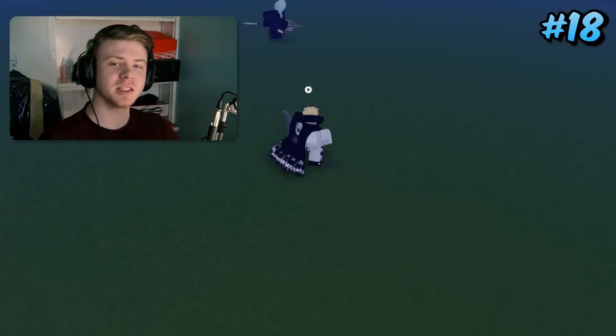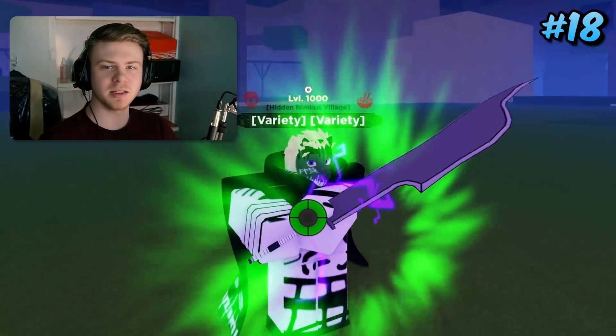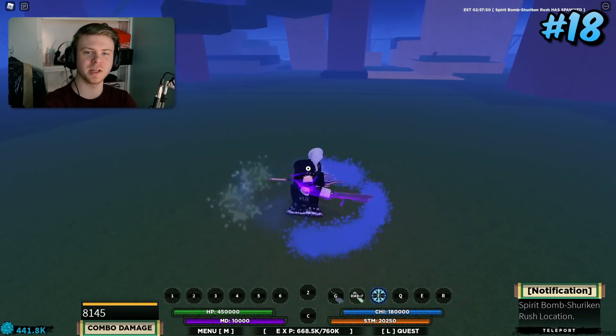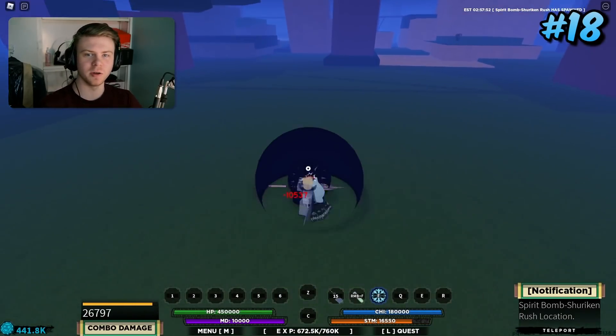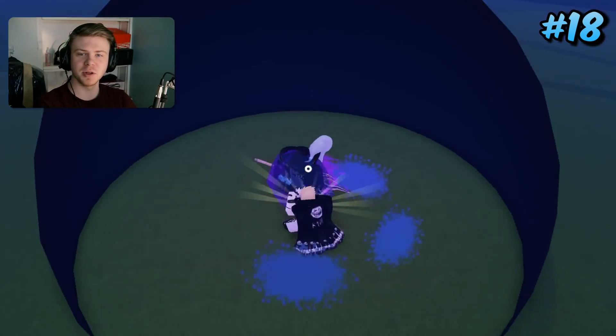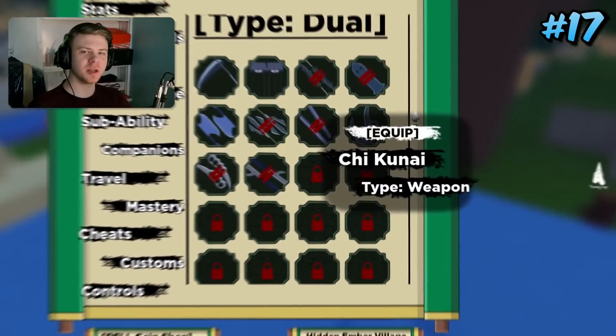Coming in 18th place is Riser Kuma Blade. This is actually one of my single favorite weapons in the entire game. It's really good for combo extending — it's basically a Riser Kuma stun that has iframes as you're dashing and actually auto tracks pretty well. It's kind of like Riser Kuma's second ability but as a weapon spec.